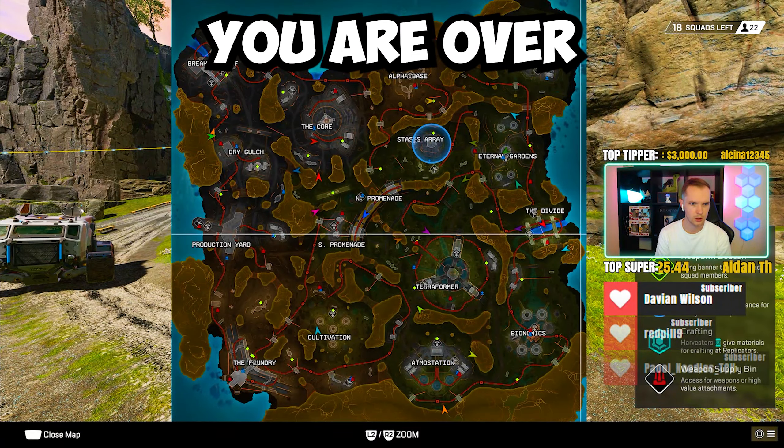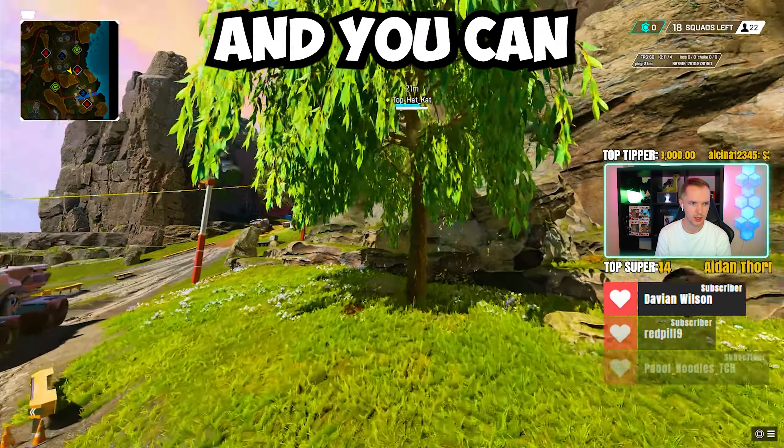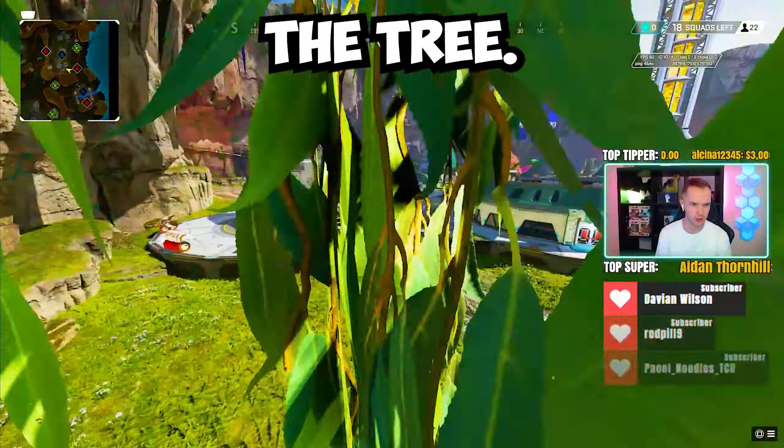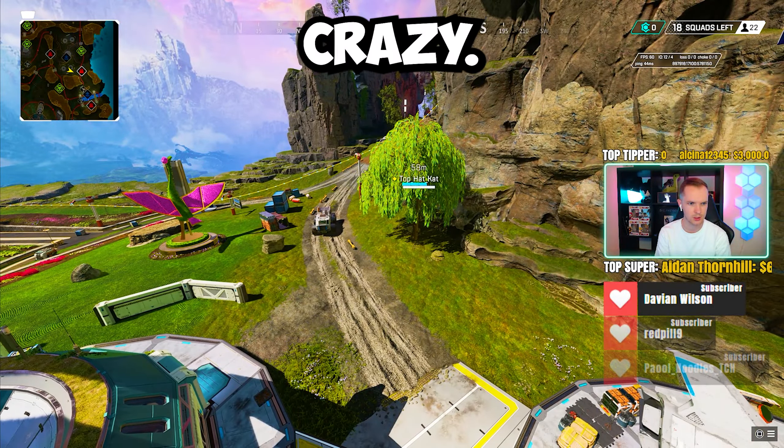You are over by Eternal Gardens at this tree and you can just fly up in there. Other Legends can get in there as well — you literally just phase through the tree. So any of those droopy looking trees, it looks like you can get into them, which is crazy.